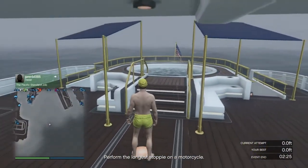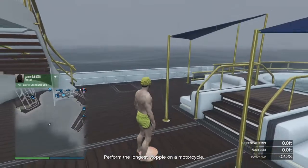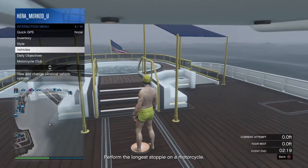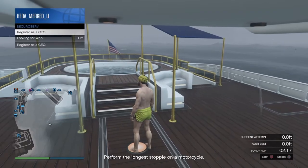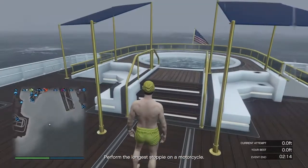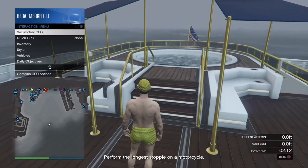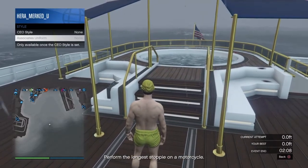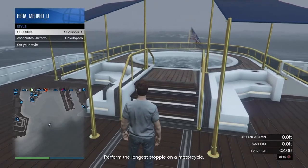Pretty much you're going to need to be on your yacht again, just like the last glitch. Open up your interaction menu, go down to SecureServ, register as a CEO. Then open your interaction menu again, go to SecureServ CEO, go down to Management, then Style, and put on any outfit you want.